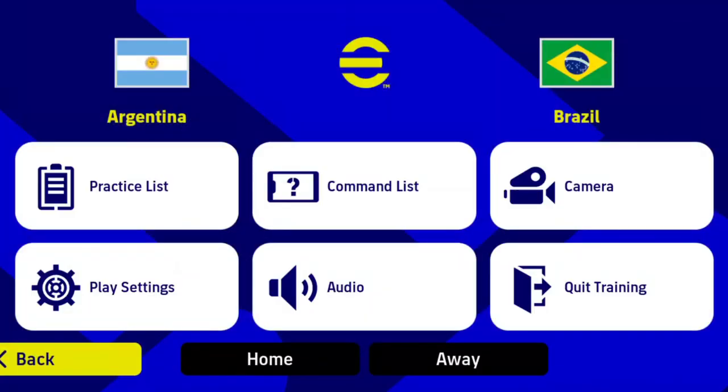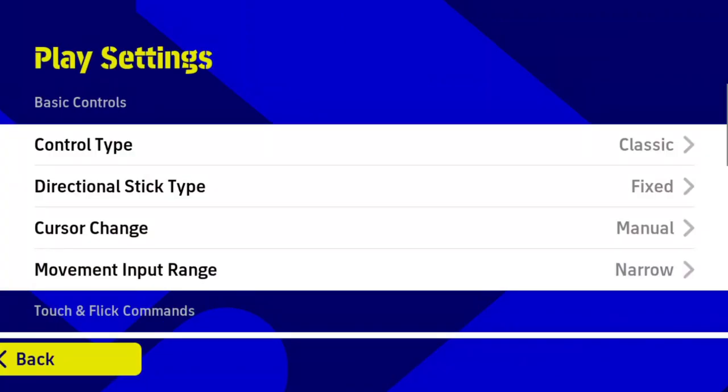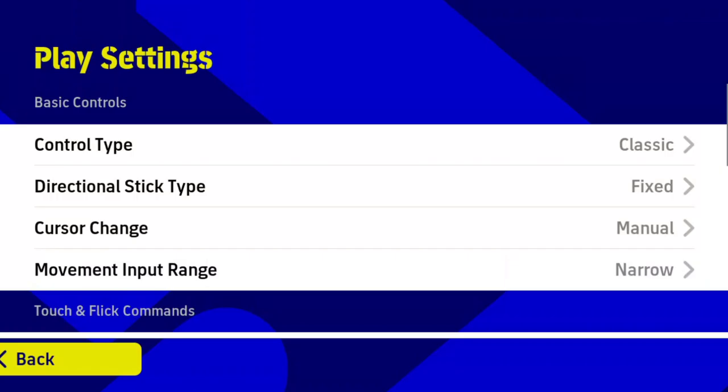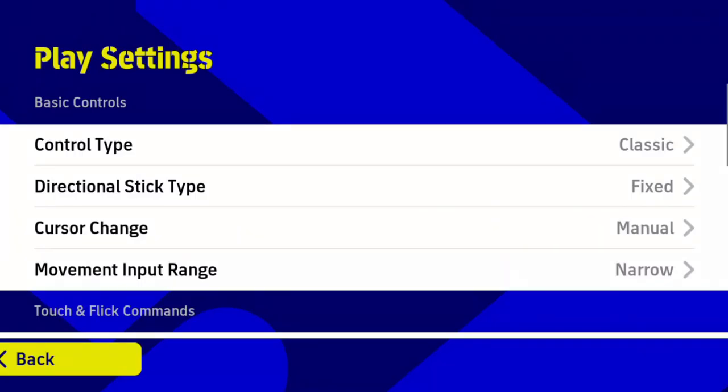To set your controls without any interruption. Now let me explain the main control types of the game. You can play with buttons in classic control type, or you can play by swiping gesture moves with touch and flick control type. It's up to you which one suits your own playstyle. For a suggestion, if you're a beginner, try to play with classic control.